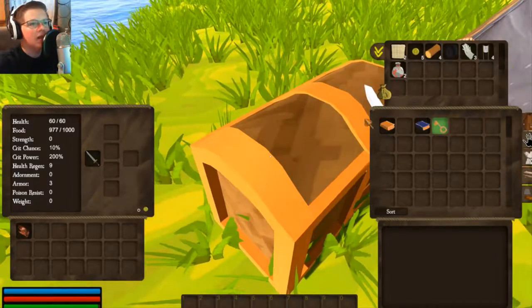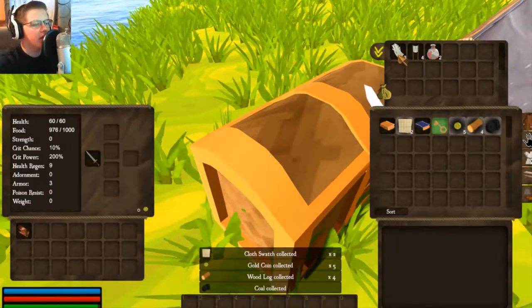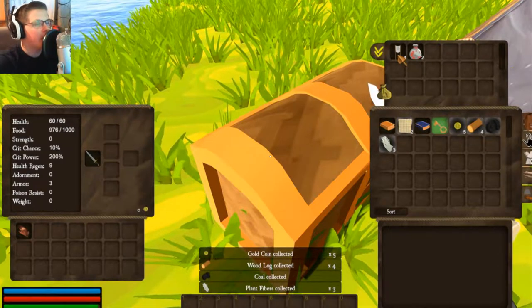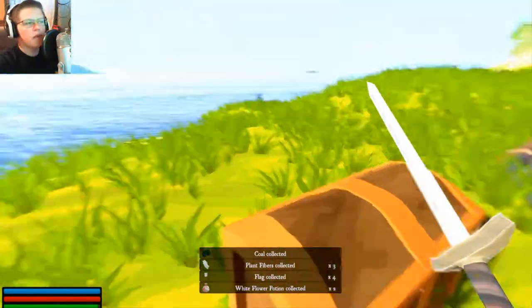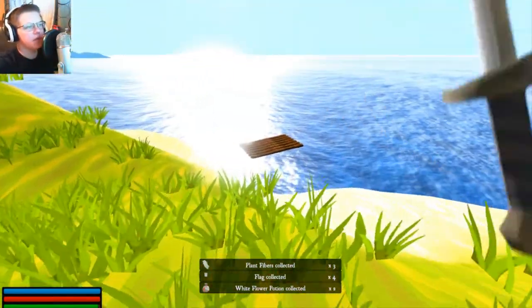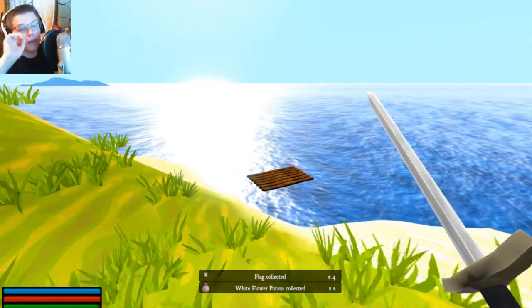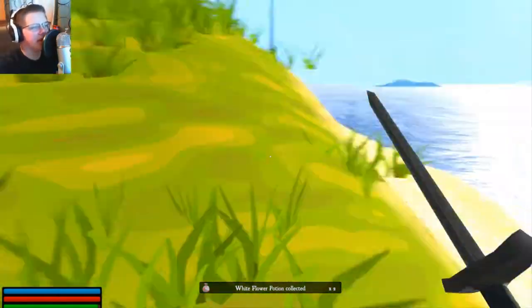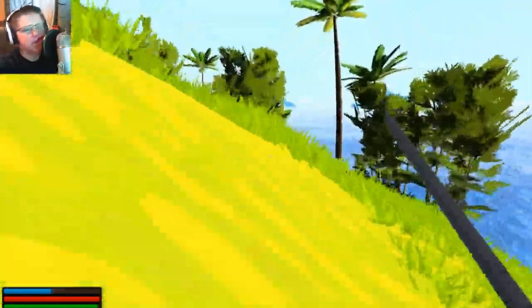We got some cloth, gold, logs, coal, plant fibers, flags, and a white flat flower potion. So that raft over there we could use to get around, but to fix it we need more logs. I already know this because I've played the beginning before. Let's go gather some logs real quick.